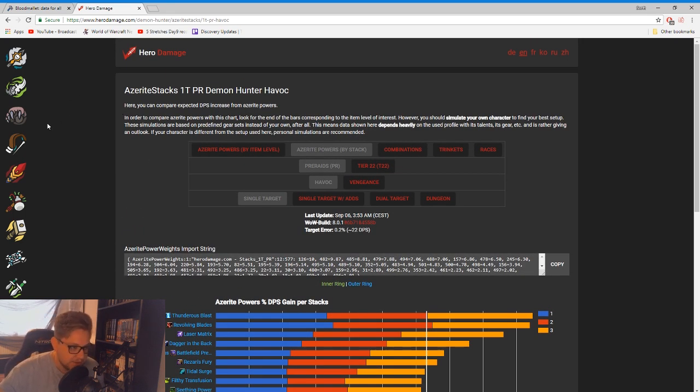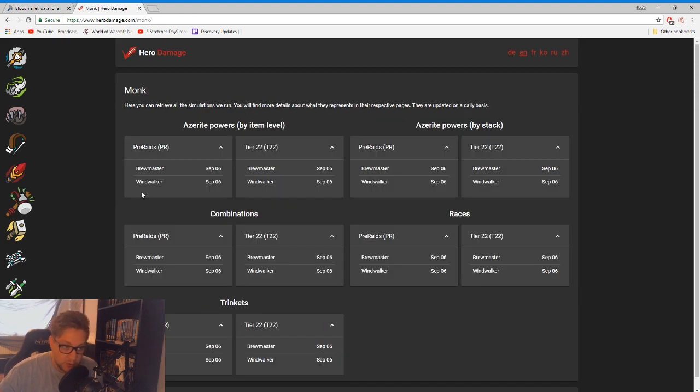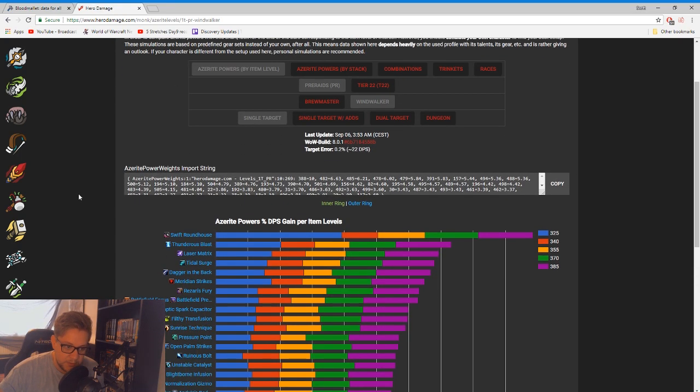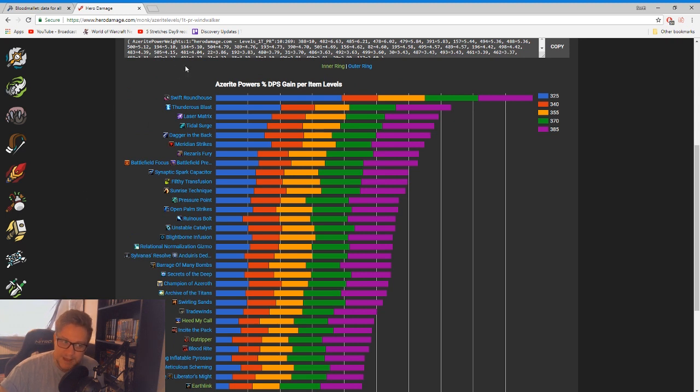I can give you another example — something a bit more outrageous. Let's go for Windwalker Monk. If we go to azerite powers by item level and go to Windwalker for single target, as you can see if you are not running Swift Roundhouse you are missing out on an absolute ton of damage.